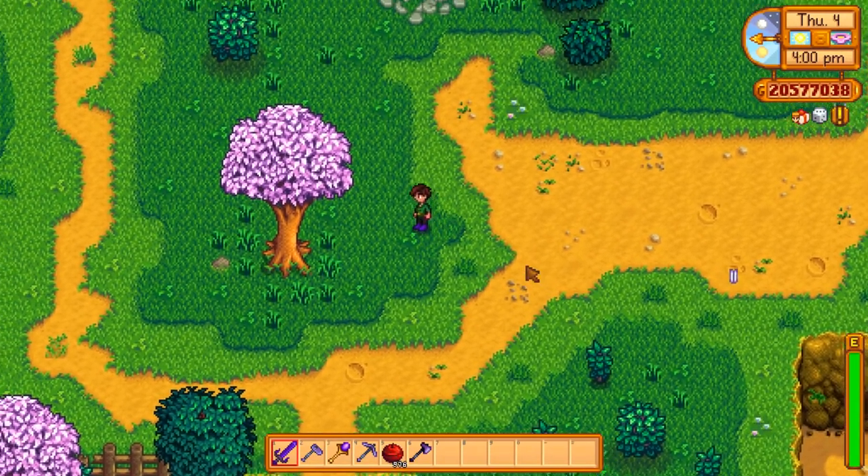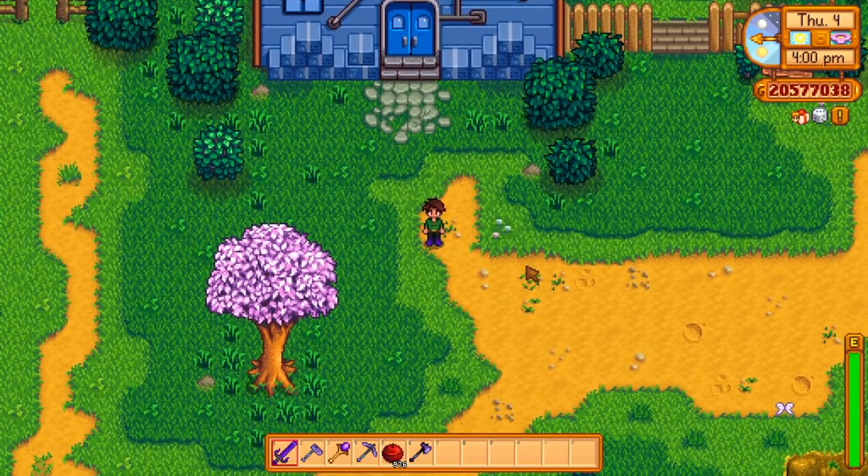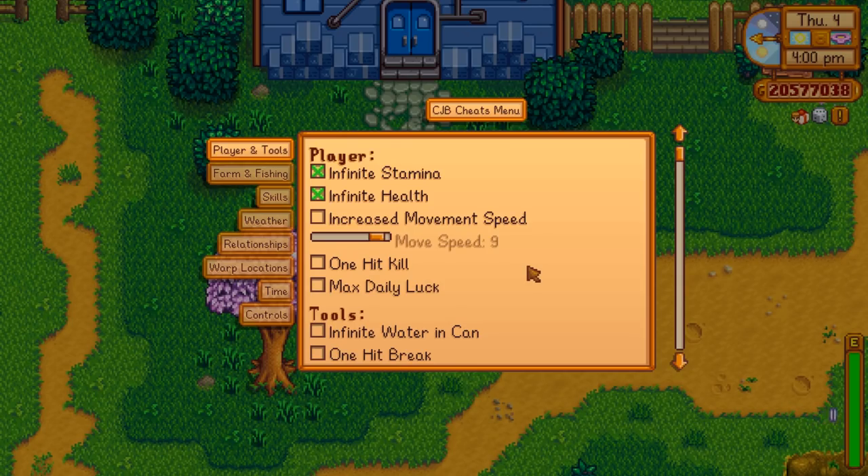This one does a lot of things. Once it's installed, you press P to open its menu. It's very helpful for just making the game a little bit easier or quicker, especially once you've done everything. You can change your player stats — infinite stamina, infinite health — if you just want to go screw around in the mine or do endless farming without having to worry about energy. Because once you've planted your field a million times, it's not very fun to run out of energy.